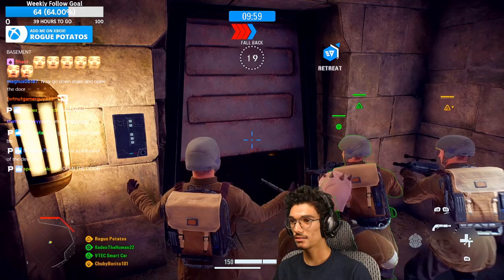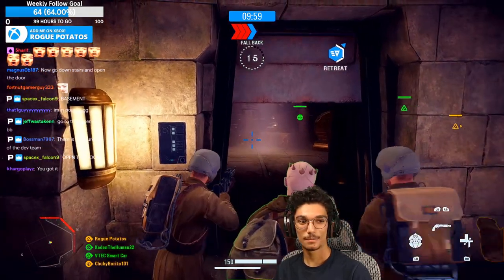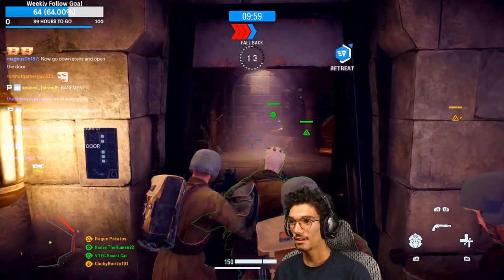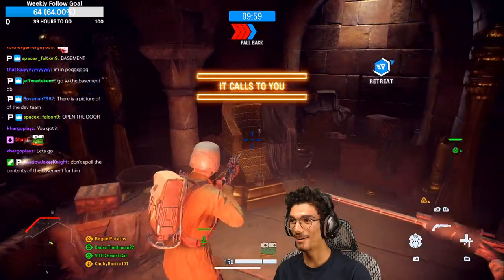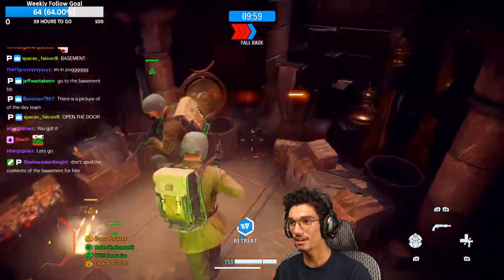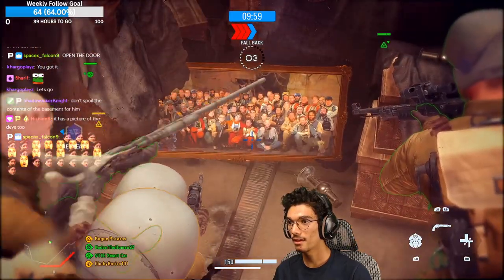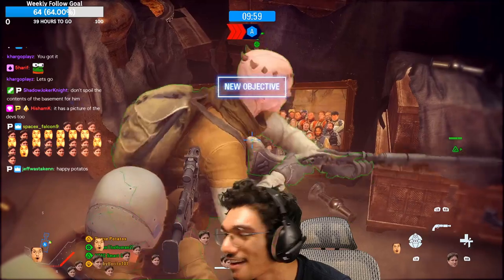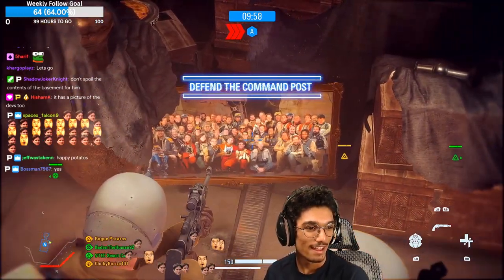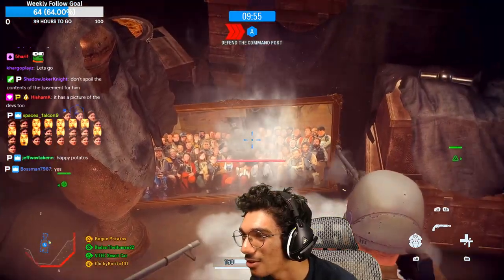Wasn't there a crate here? What's that — it's Dennis Brown's ball? Oh, is that the whole staff? That's the dev team! I know things haven't gone our way today. Oh there's gotta be the dev team right there — oh that's so cool!